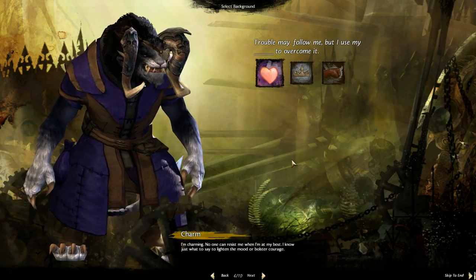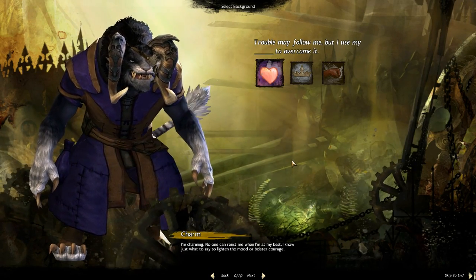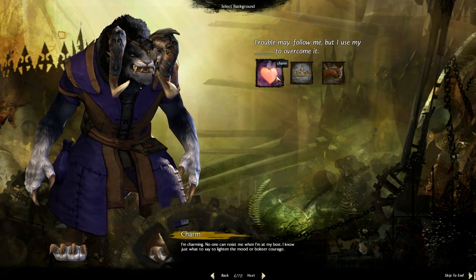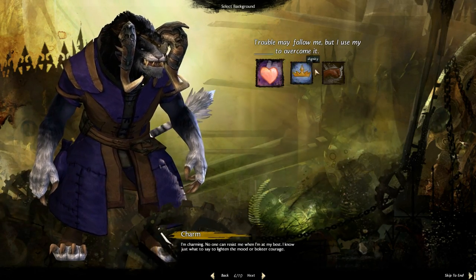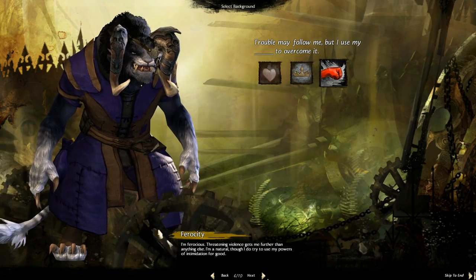This page, I'm pretty sure, spans all characters and all professions. Trouble may follow me, but I use my charm, dignity, or ferocity to overcome it. I really think that those are pretty self-explanatory, so I'm not going to read them.